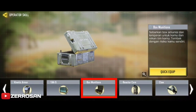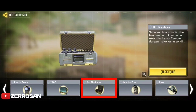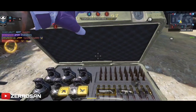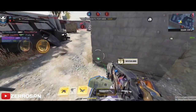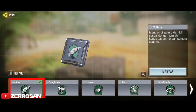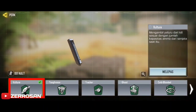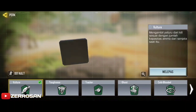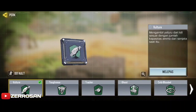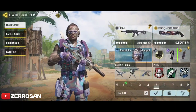Karena box amunisi ini dapat memberi amunisi atau peluru untuk pistol Shorty ketika sedang selesaikan misi seperti ini. Dan untuk perk, gunakanlah perk Scavenger seperti ini. Karena ini sangat penting di saat kalian sedang gunakan Shorty untuk selesaikan misi. Jadi kalian bisa ambil tambahan amunisi dari musuh yang kalian kill, ataupun yang di-kill oleh teman yang gunakan perk Scavenger seperti ini.